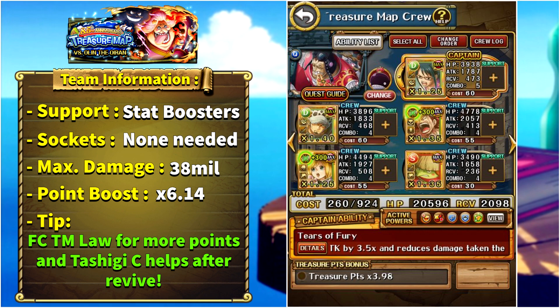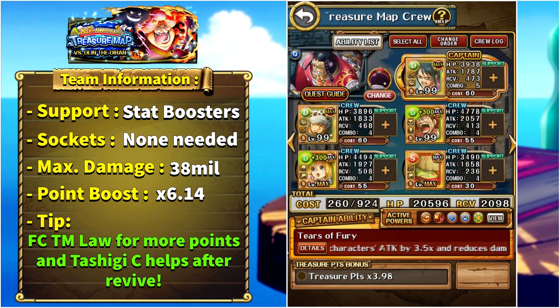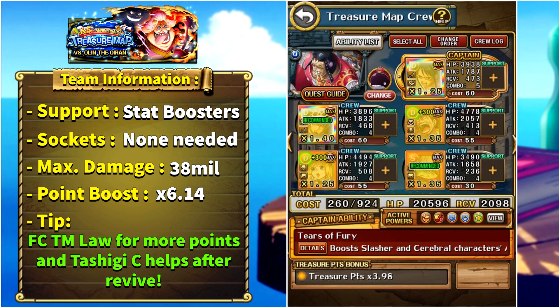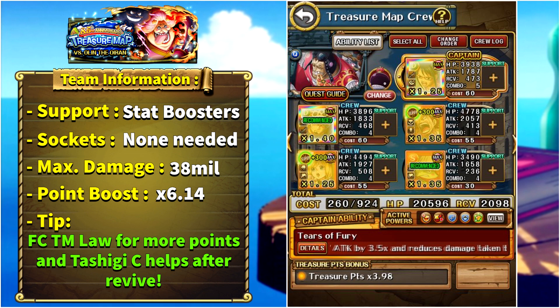The final unit is Strength Kawamatsu from the first batch of the 8.5 anniversary. He is here to provide us with our specials back, so you can replace him with any unit that can give you your specials back after they are rewound in the final stage. The activation order is: Kawamatsu first to regain specials, then Kid for the attack boost, then Law for matching slots becoming captain and extending Kid's attack boost, then Koala for color affinity boost and healing, and finally Tashigi for utility and further damage. This team has maximum damage of around 38 million and a point boost of 6.14 times with the Law friend captain.